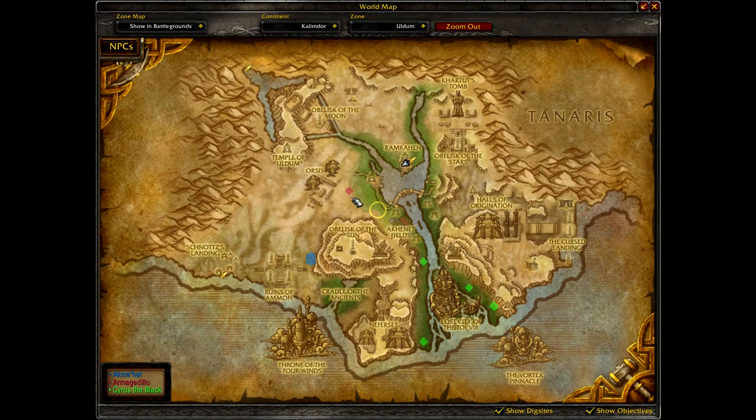We start at the main town here, then fly down and go through these fields, come back up kind of where Armageddilla spawns, go up and over this area, around through Orsis, alongside the mountain, then through the ruins and the landing, come around by the coast, fly through here, go around in Nephraset for a bit, come over here, fly alongside the mountain again, then go around the entrance of Halls of Origination, run up here, and then come back to Romcahen.